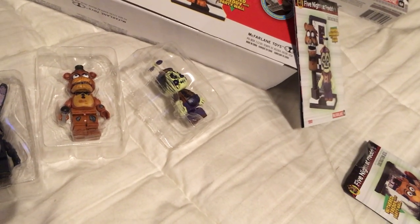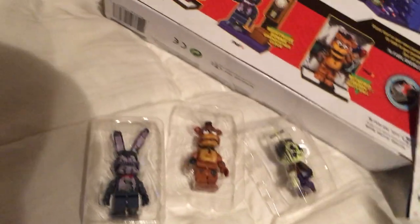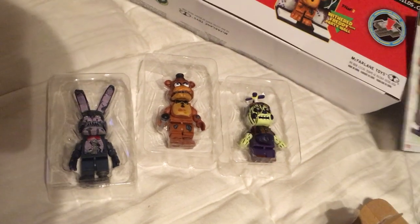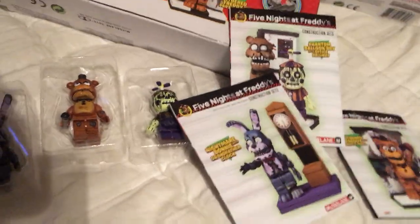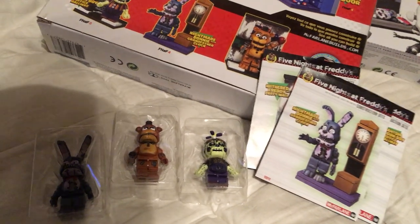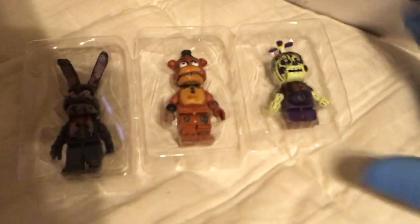McFarlane is doing very well with this series. I've got some news for you — go to their website. They're going to reissue the first series, which was the stage show, whatever the thing that Foxy does — like the party ship or whatever — and the office with Golden Freddy. They're going to re-release those because people are making a killing on the secondary market. A lot of those sets go for above $100, and the stage show can go for around $200. McFarlane is losing money by not just reissuing them. They had a very narrow release, I think in 2016. I only ever found the backstage one — the one with Chica and the wires coming out of her hands. Keep an eye out for those.